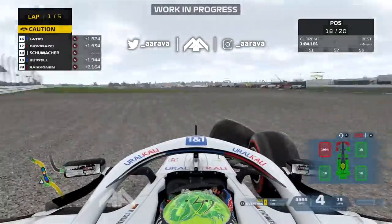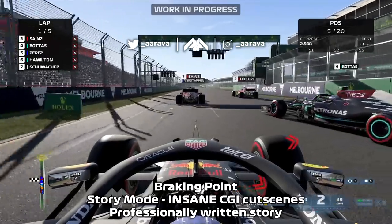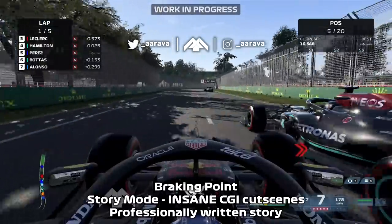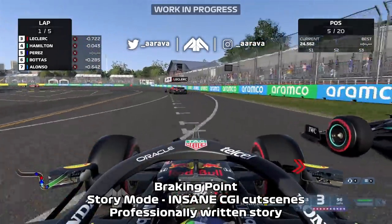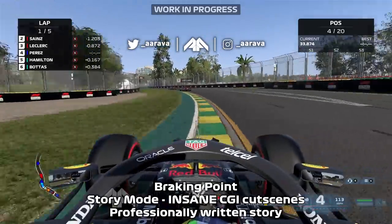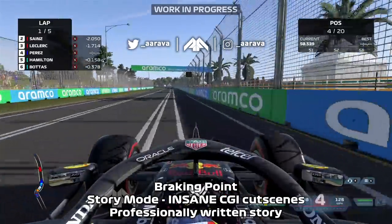Finally, the last part of this video is all about Breaking Point — the new story mode experience. We have no gameplay from this because Lee Mather told us they want to keep it secret. They've had professional writers involved who work with people like Derren Brown, so it's going to be a pretty impressive story hopefully. They also outsourced the animation for cut scenes and CGI to a different company, so it's nothing like the in-game engine cut scenes you get in My Team. The small snippet preview looked unreal — properly good, trailer-level CGI.